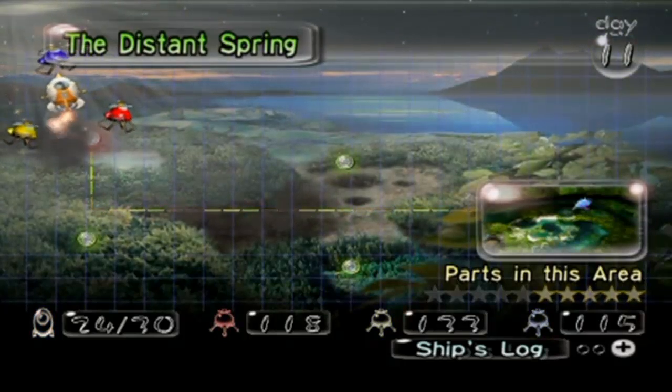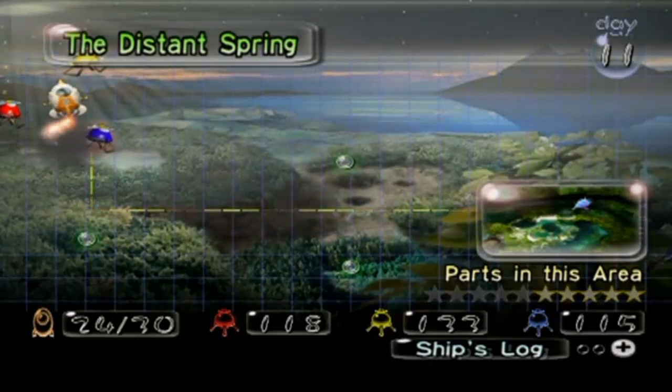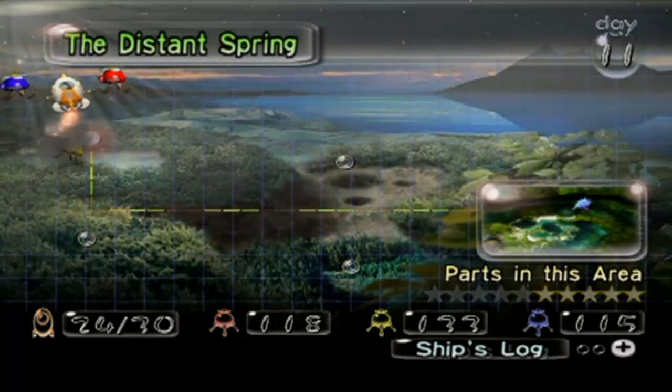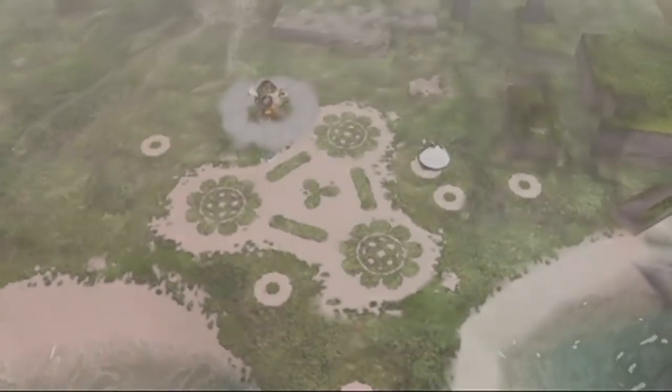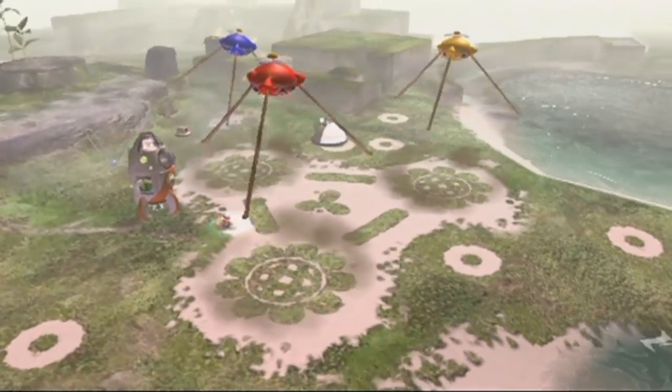In the last episode, we went back into the Distant Spring, we took care of a lot of baddies, and only managed to get one ship part back into the ship, but there were two that were en route and relatively close to it. There are only three ship parts still in their original location, and as long as we use all of our blue Pikmin to hurry up and do it, we should be able to get all five parts within this day.